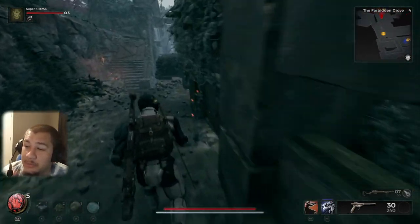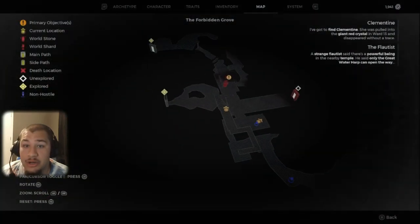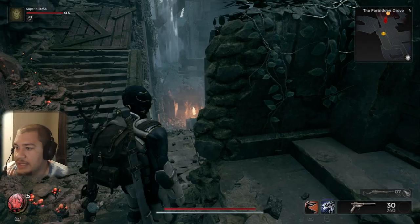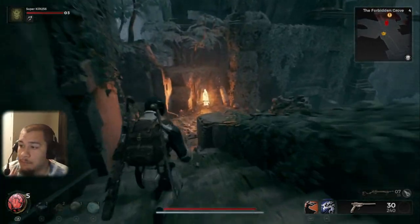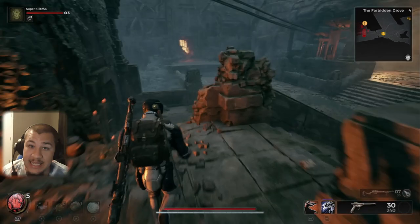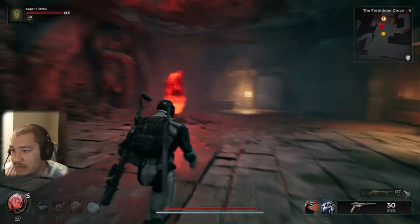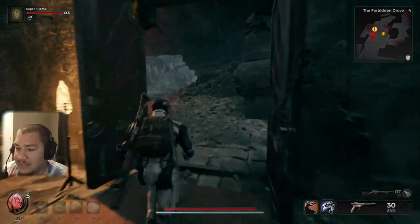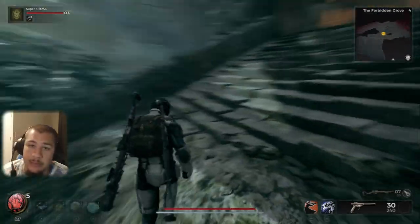In today's video we're going to be talking about how to complete the Forbidden Grove puzzle. In the gameplay I'm showing you right here, you're going to have to go through a certain section of the map of the Forbidden Grove before you can get to the actual puzzle. As you can see right here on the map, you're going to have to go through this little temple right here.